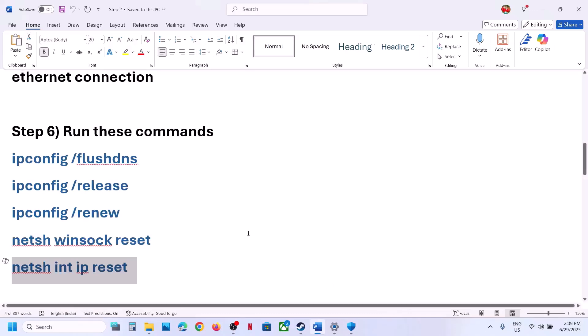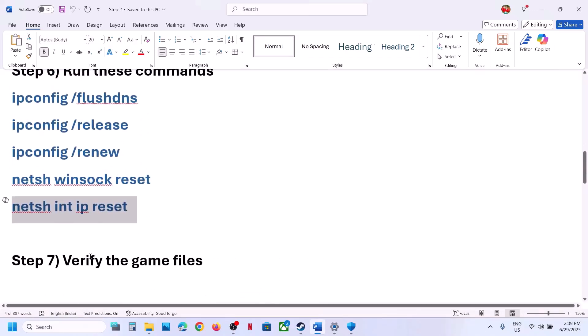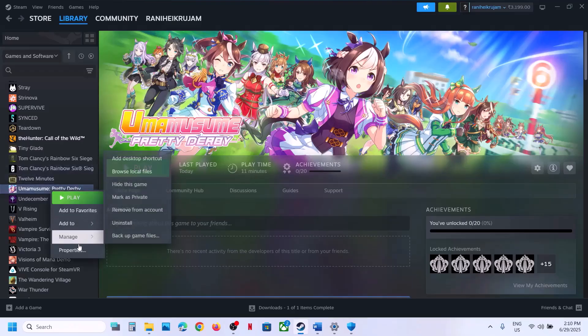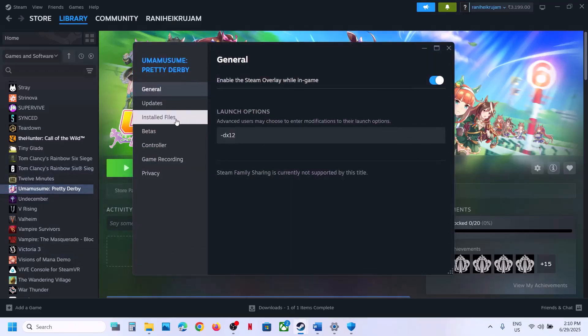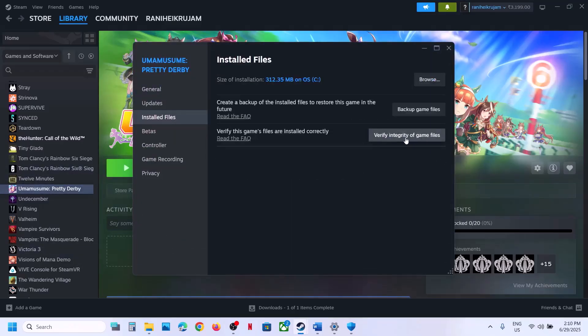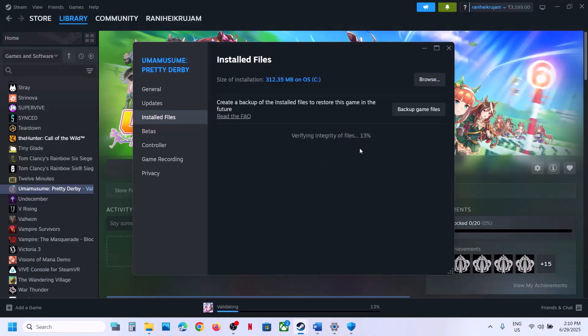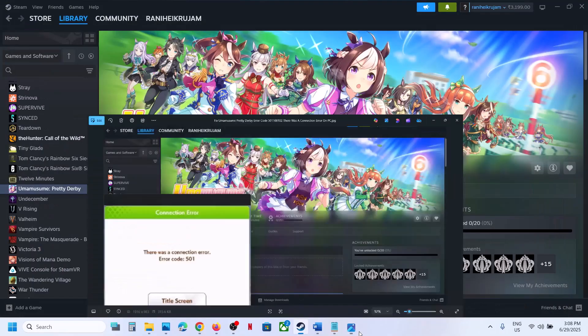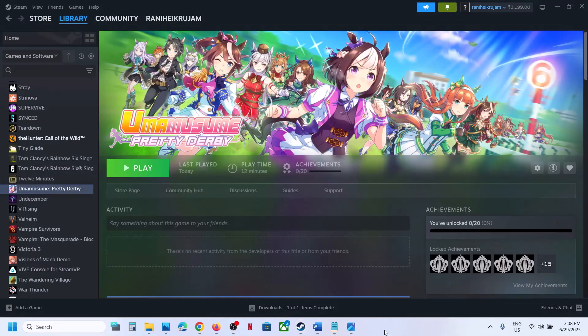If still not working, the next step is to verify the game files. Go to Steam, right-click the game, select Properties, go to the Installed Files tab, and click Verify Integrity of Game Files. Once the verification is 100% complete, launch the game and check. One of the steps shown in this video should help you fix this error. Thank you for your time — please like and subscribe.